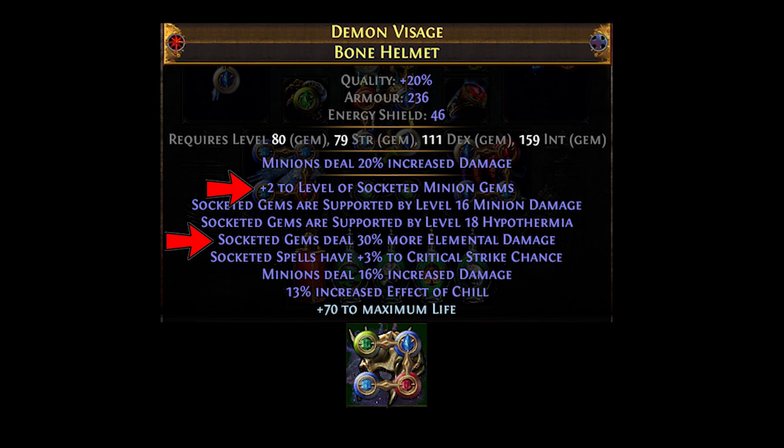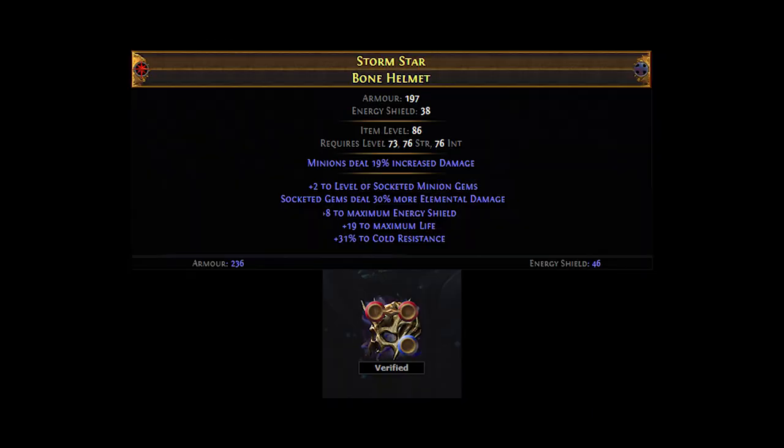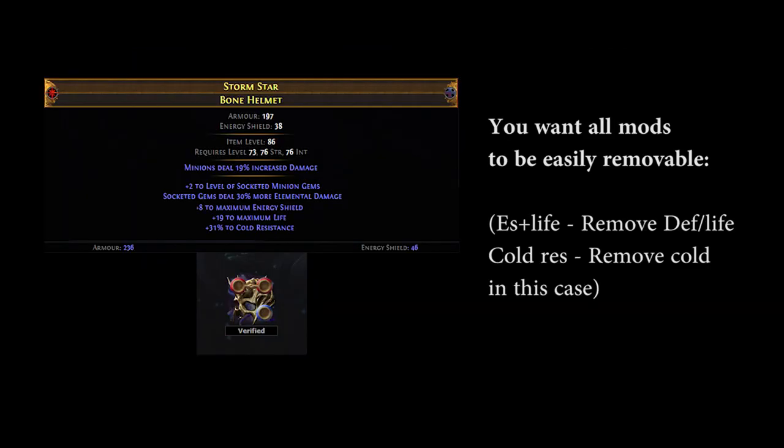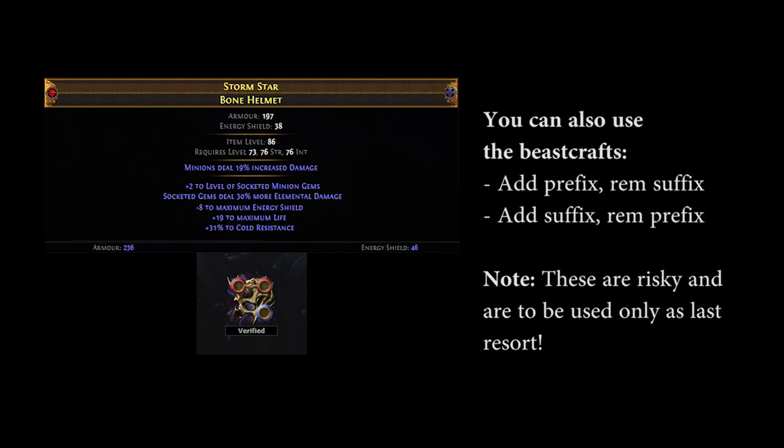These, as far as I'm aware, are the most cost effective ways of getting these mods on this item. The first method is through the use of Fossils — I'd recommend using Glyphic, Bound, and Prismatic. If you have the currency, you can also add Shattering into the mix to block out mana, though that will require the use of a 4-socket resonator. The goal here is to get plus 3 to minion gems and 30% socketed elemental damage, while having the other mods be easily removable through the use of Harvest. Keep in mind that you can also use Beast crafting to help you remove any unnecessary mods.